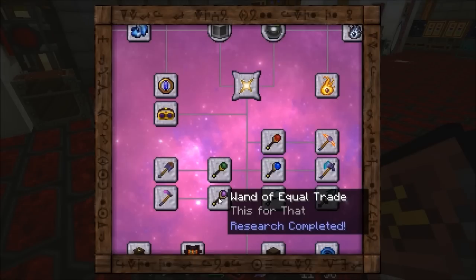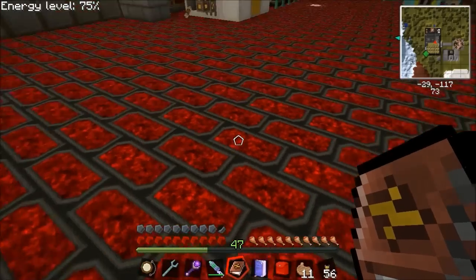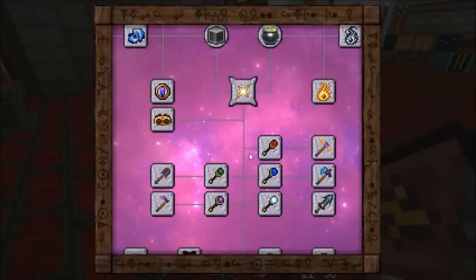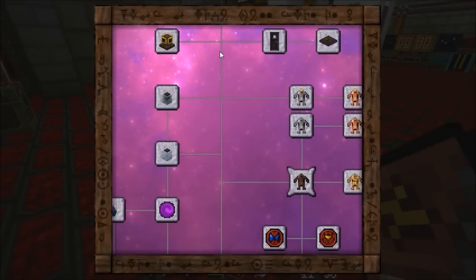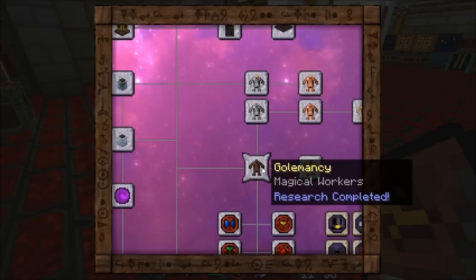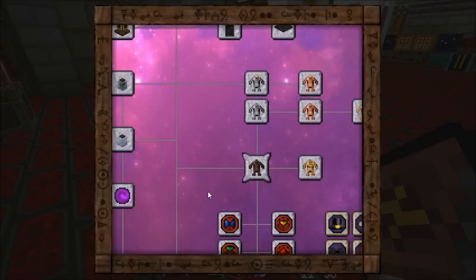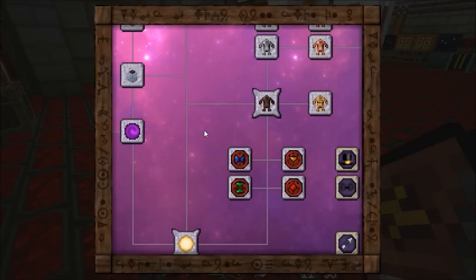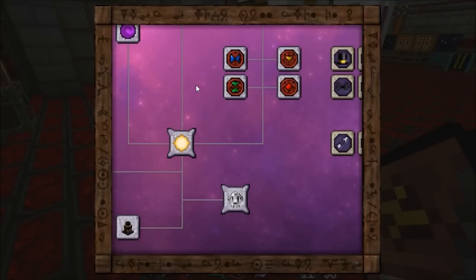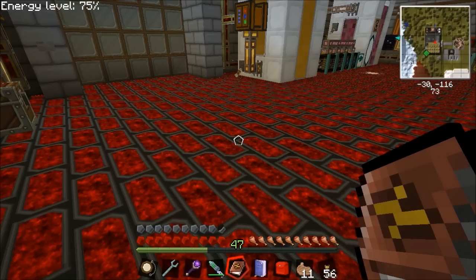The wand of equal trade is one of my main building tools — I love it. Once you've done tier one it opens up all this extra stuff, and what you want at minimum is a golem on clay and a straw golem. Also, if you want to go further, the iron golems can work wonders in an XP farm, so it's definitely worth looking into Thaumcraft.